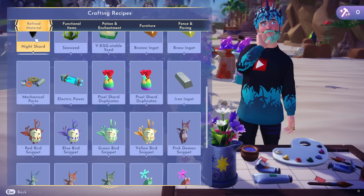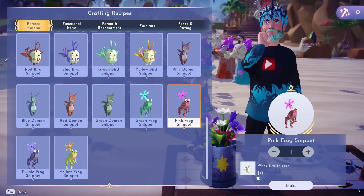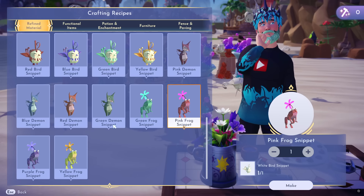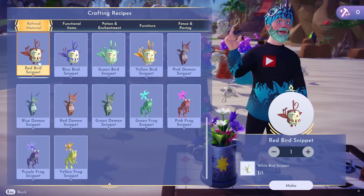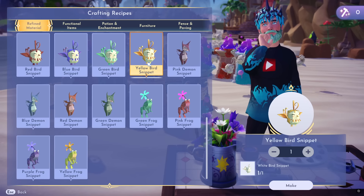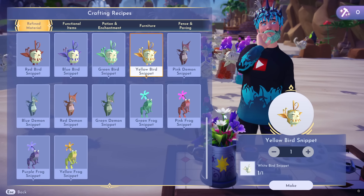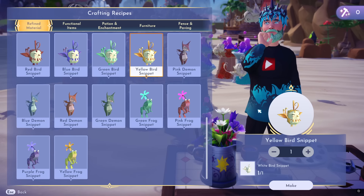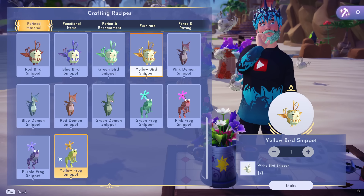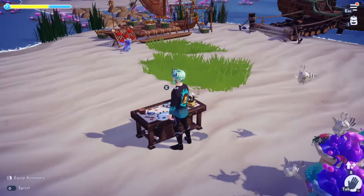Go down to refine materials. You can see maybe you need one of these pink frog snippets — you only have to spend one white bird snippet. Maybe you need the red bird one or the yellow bird. You can change it to any of those, which allows you to take them back to the lore keeper and purchase the extra puzzles, which are very expensive. Some of these are very hard to get because they're in the last biomes.